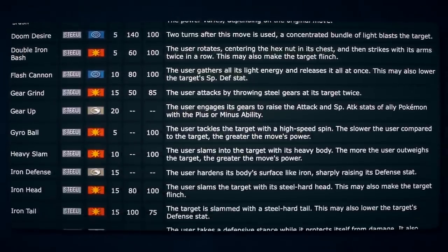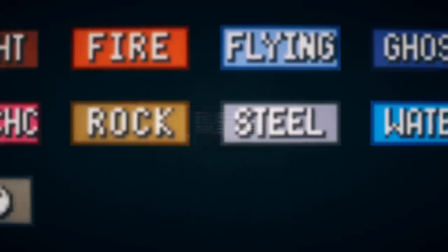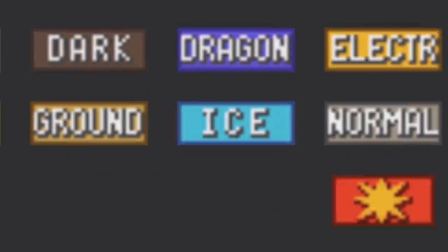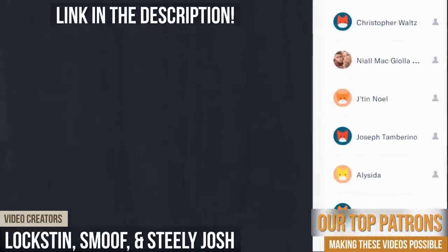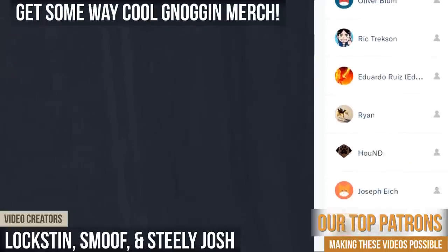So there you have it — all of the current steel type moves explained. There are simple explanations for all of them, and we're going to be doing all of the types! Have any thoughts, comments, or ideas on how some of these moves could be explained a bit better? Let me know down in the comments. Until next time, please remember to never stop using your noggin.